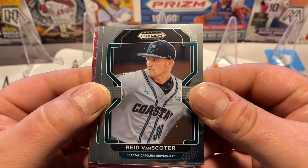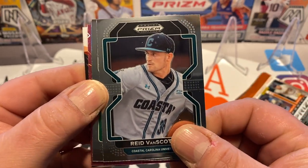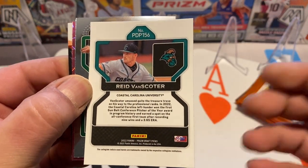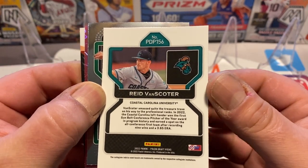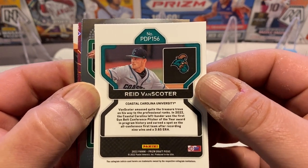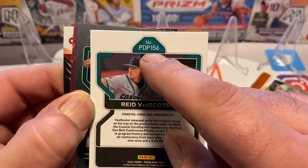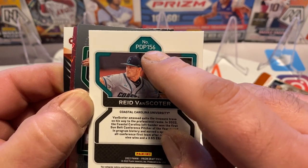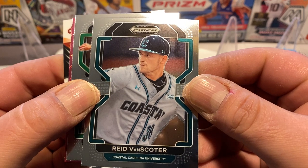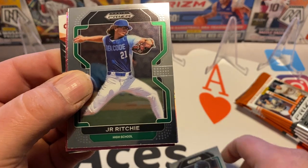We've got Reed Van Scoter. That's the look of the cards — typical prism design, nice and shiny. There's the back. It does not show really any stats because they would be high school or college stats. It does maybe have some ERA or batting average numbers on some of the other players. These are numbered by their number in the draft as well. So 156 — this is quite a bit later round, like a fifth-round pick most likely, from Coastal Carolina University. We'll keep going.